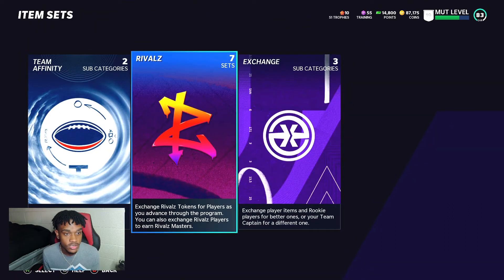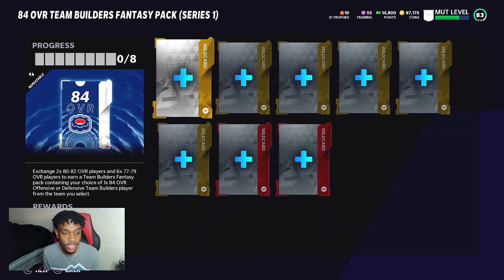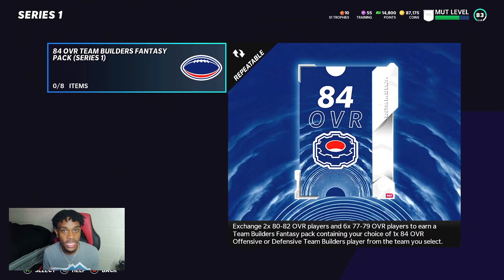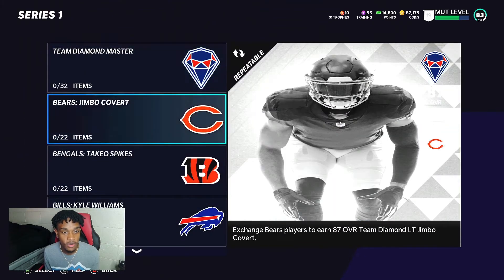Now in the sets tab it says Team Infinity. In the Team Builder set you can get additional Team Builder cards beyond the one from the solos, which is nice since the solos take a while. You have to put in two 80-to-82 overall players and six 77-to-79 overall players to get the 84 overall. You also get to select the player — it's not random, it's like a choice pack — and there are multiple choices.